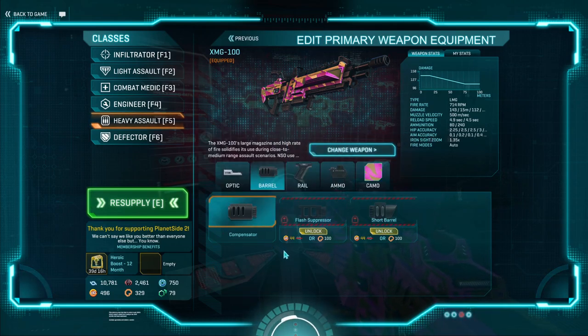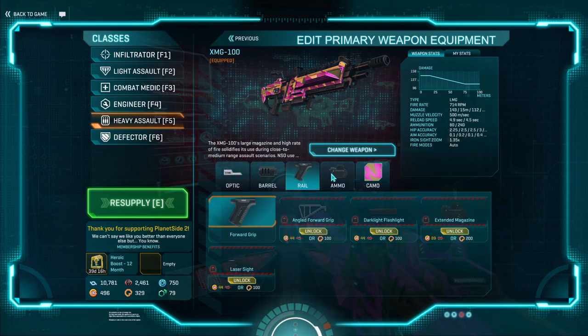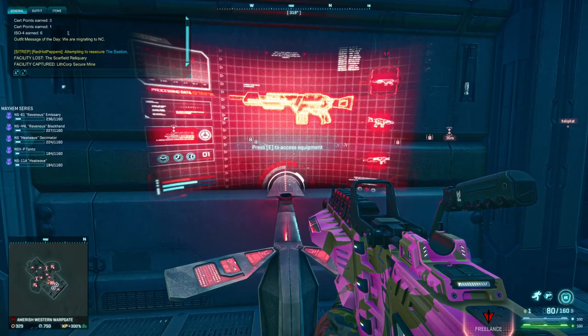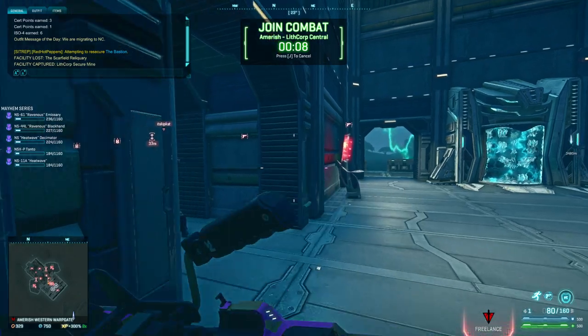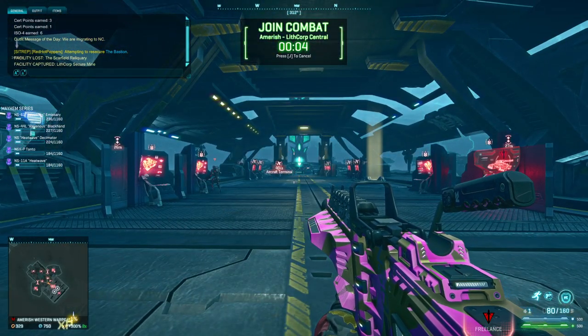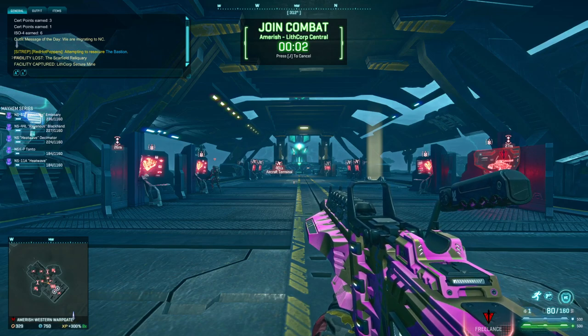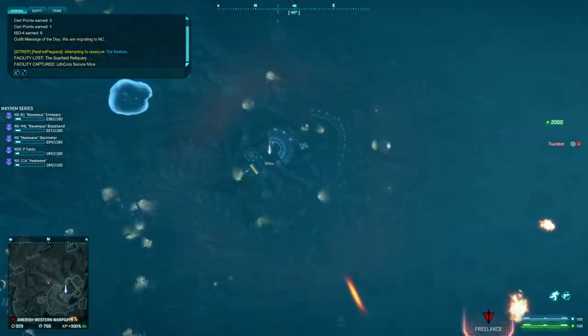The flash suppressor is fine if you don't want to commit to a barrel choice. You can still run like a 3.4x on it and still be okay. You can pretty much run anything on this gun and it will still be okay. Just make sure you run softpoint. Softpoint ammo is a must-have, honestly — on pretty much any gun that has access to it. It just helps you; it doesn't really have a downside.